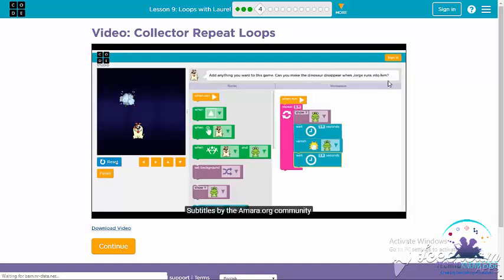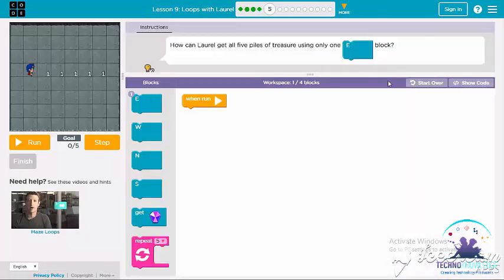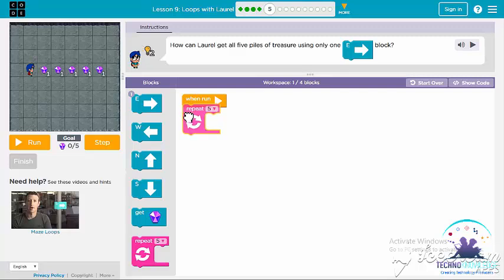Let's continue — you can download and copy the link of the video. How can Laurel get all five pieces of treasure using just one each block? Well, using the repeat block. Let's add a repeat five times for her to go East and get gem, and then press run.